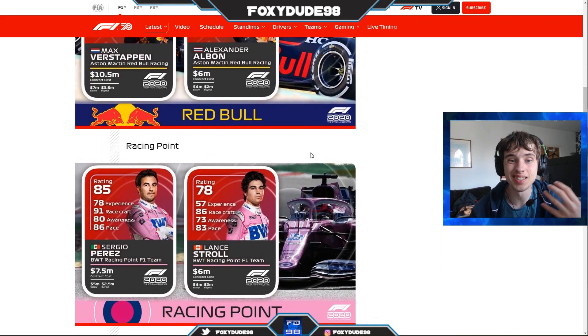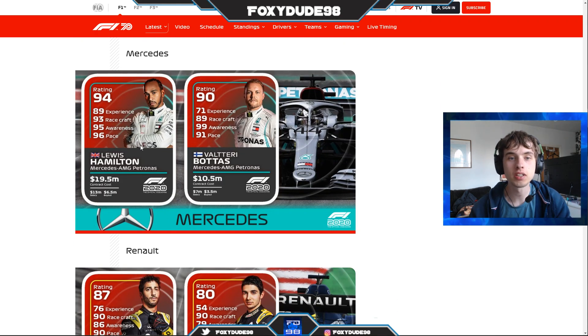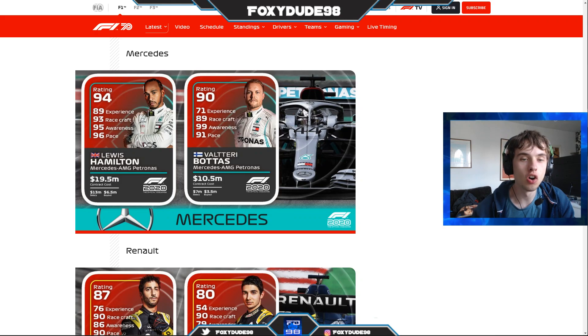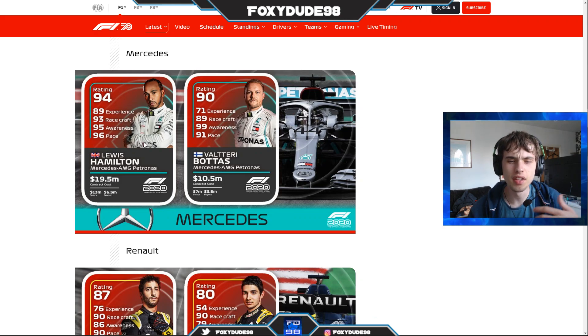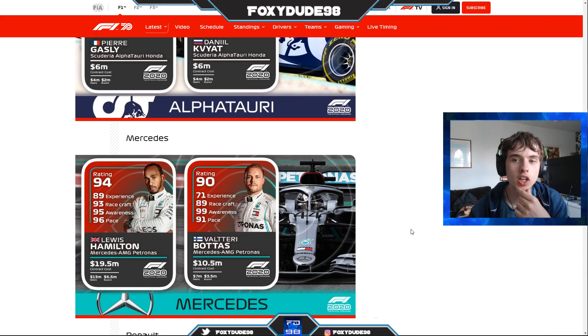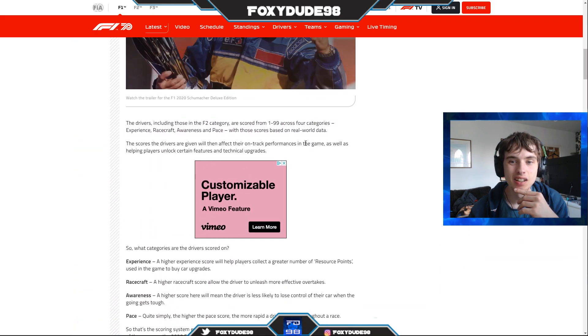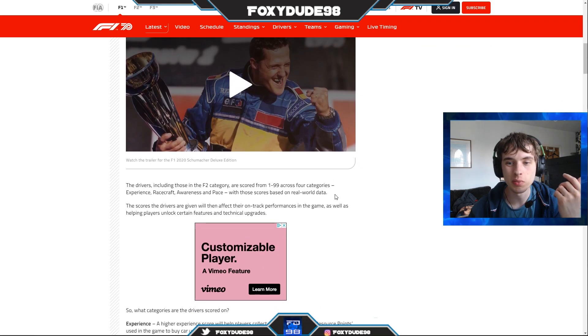My prediction is they based it off last season, because all these drivers apart from Latifi were racing then and that gives the best data. But if you compare across many seasons — Hamilton has been in Formula 1 far longer than someone like Ocon — you can't expect Ocon to be rated anywhere near as high, since his experience stat will be so much lower. There are a few things to consider in terms of how they've actually done this.